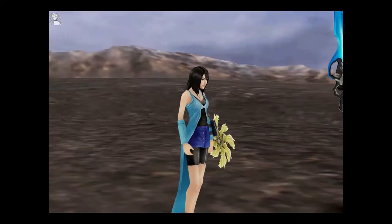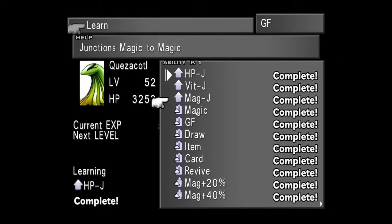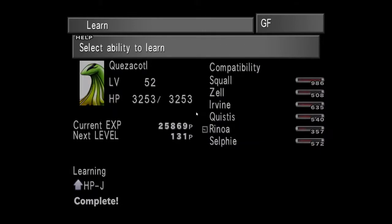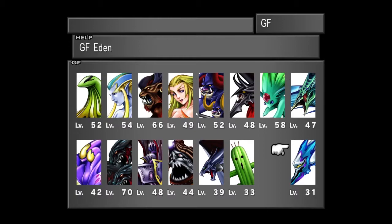GFs are really your main characters and your attackers in the game. The human characters are kind of just window dressing, and one of the things you do to earn abilities is through AP — setting what ability you want a GF to learn when they're equipped to a main character.